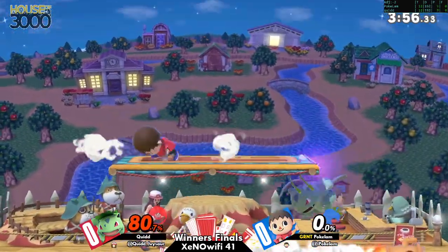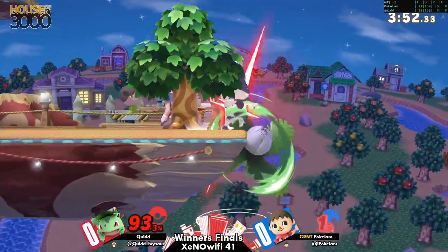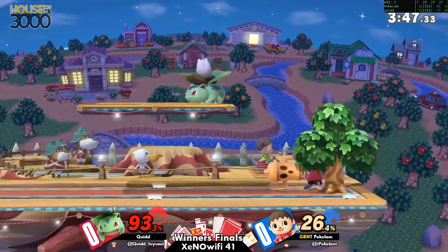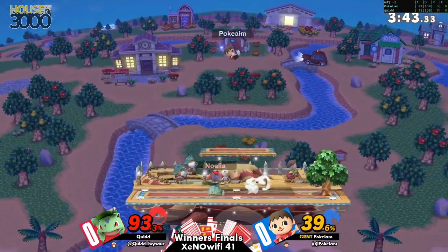It was nice to see my son on top of the world. My man's on the Wi-Fi grind, on top of the Wi-Fi world. This is very doable. Ivysaur in Advantage State is like one of the best characters in the game. The hard thing is getting that advantage, so let's see what we can do.